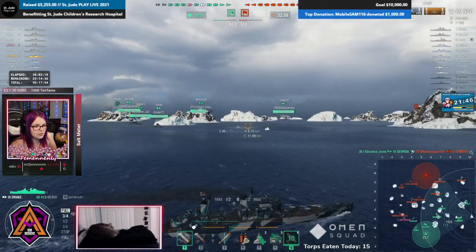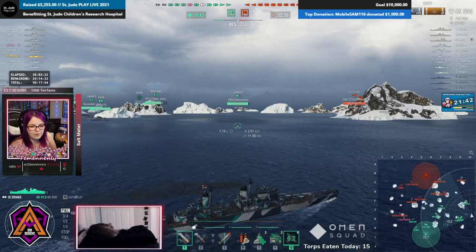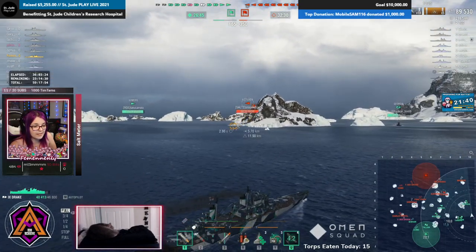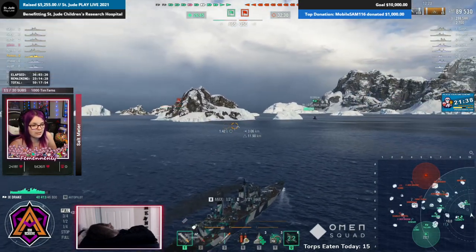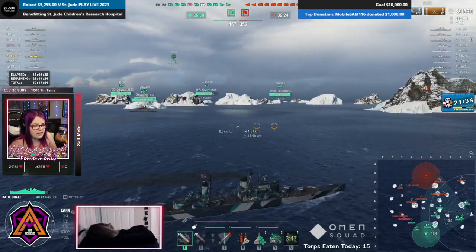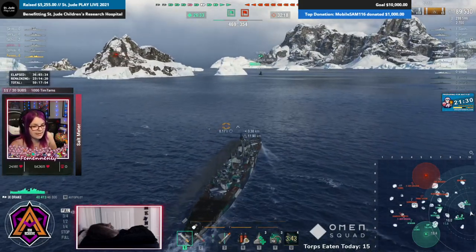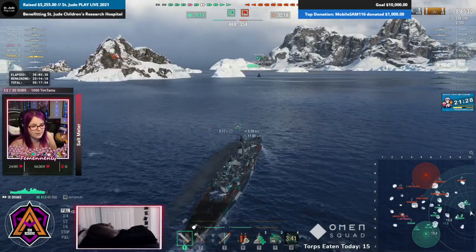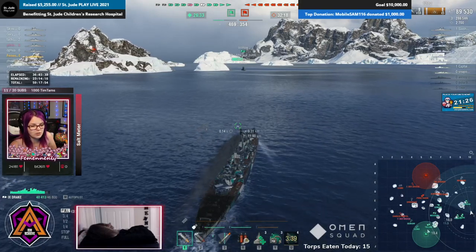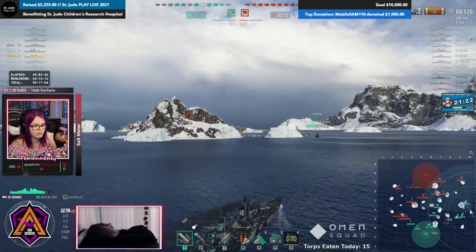One thing you do want to be mindful of — particularly in standard battle mode — is making sure you're not getting heavily pushed on one side and losing a cap, because the worst thing is, since you're playing a kiting ship, while you're not the slowest ship in the world, playing out on the borders does take time to get back across. Luckily we have enough in the central part — Summers, Missouri, Talon, Izumo, Benham, and a De Grasse — so we don't need to worry too much.